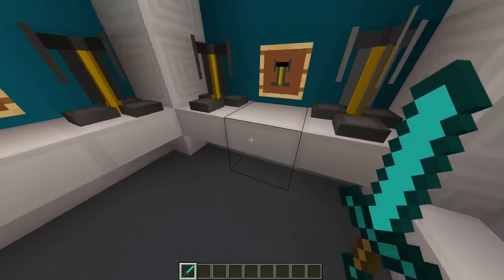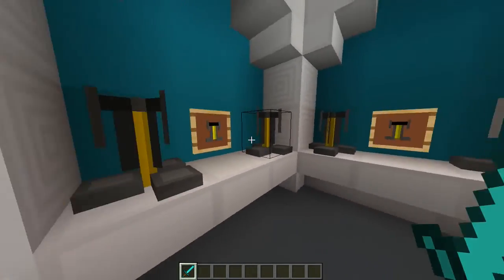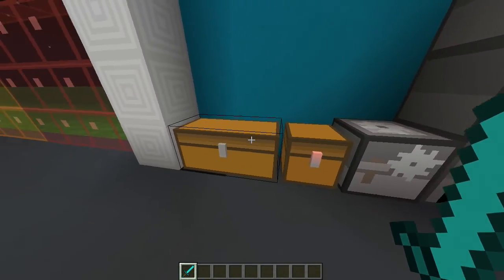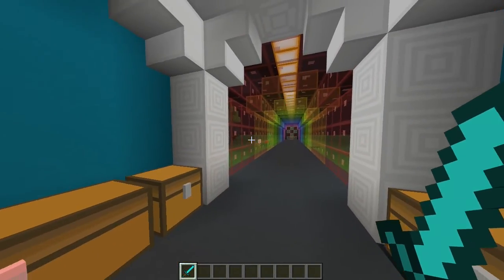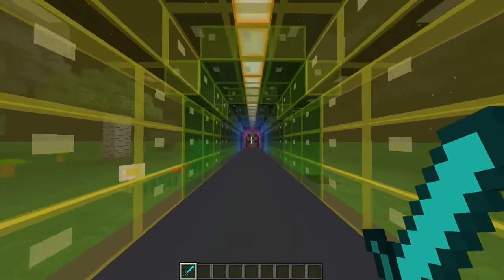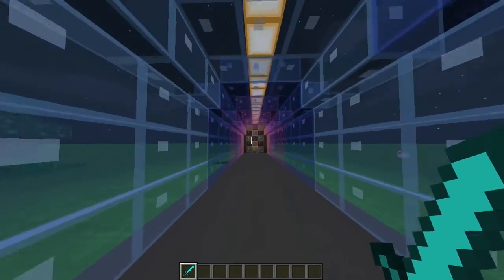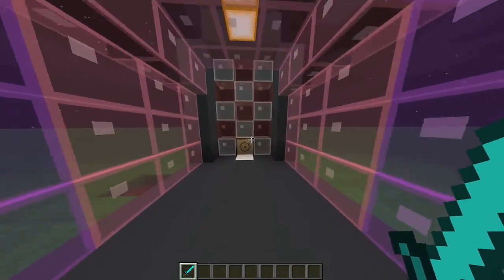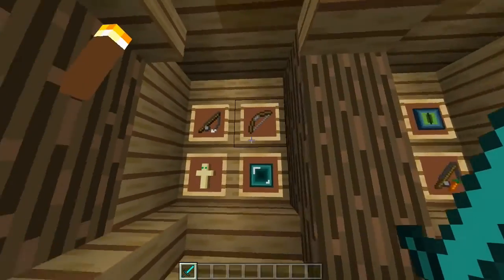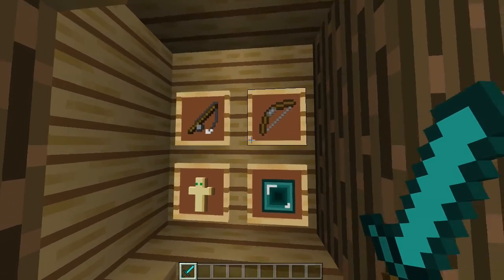We got that brewing stand over here. Down here we got our furnaces, our stone cutter, trap chest, and our regular chest — same thing on the other side. That is so cute. Let's look at the glass — I'm really digging this stained glass. It's like I got a hundred million FPS right now. Now it's time to check out the colors.